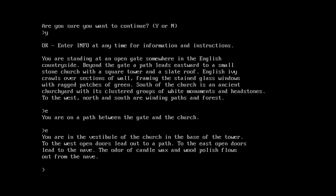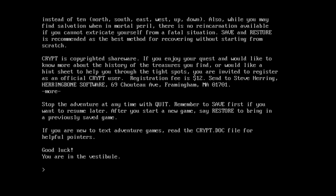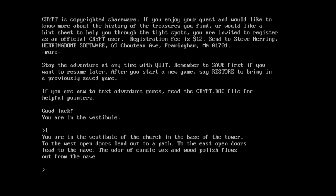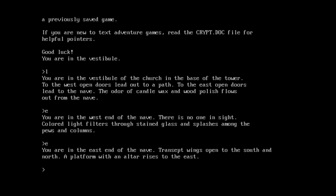You're on a path between the gate and the church. Keep going east — you are in the vestibule of the church in the base of the tower. To the east, open doors lead to the nave. What's a knave? I'm not 100% up to date on church terminology. Trying 'help' gives nothing, and 'info' doesn't give any information on commands. 'Look' just brings up the description already stated when entering the area. Going east more: you're in the west end of the nave. Colored light filters through stained glass among the pews. Then the east end of the nave — transept wings open to the south and north, and a platform with an altar rises to the east.